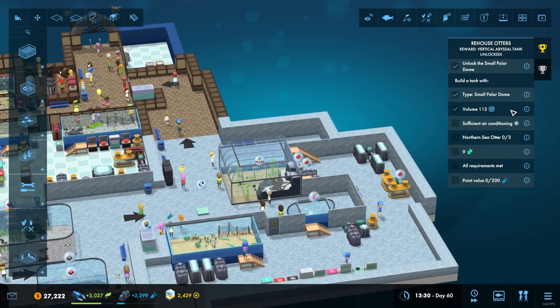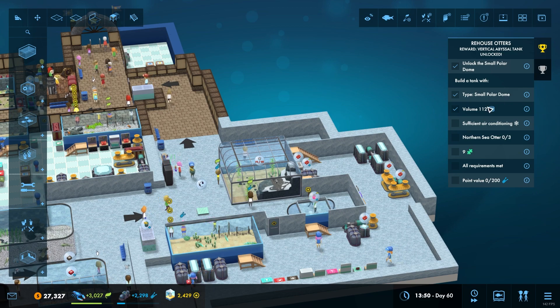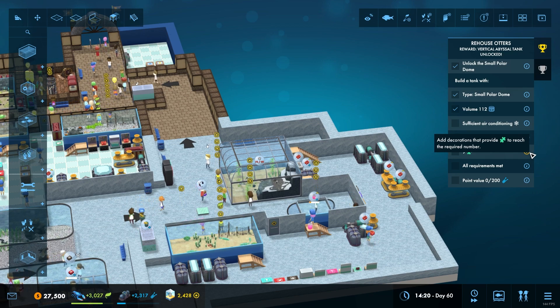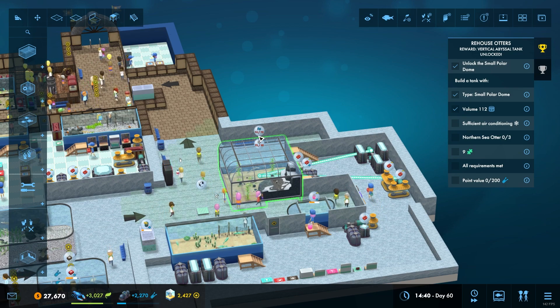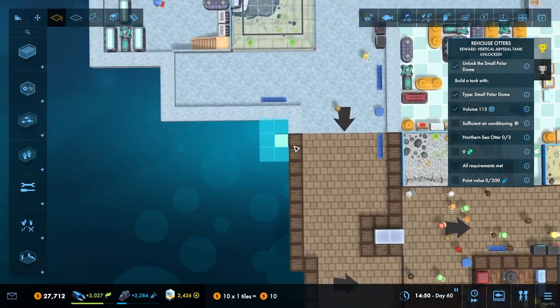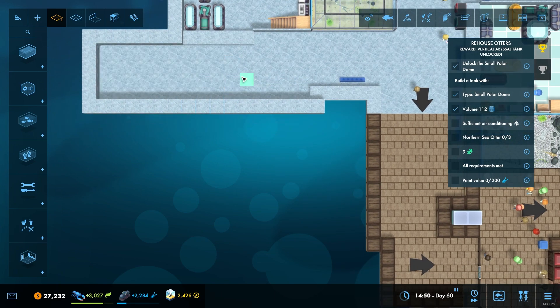Let's tick the boxes here - we've already got a polar dome but we're going to have to build another one and air condition it. We've got the enrichments we now have to do - decoration enrichments at a point value of 200. We've got plenty of money to do this so we don't have to worry particularly about that.